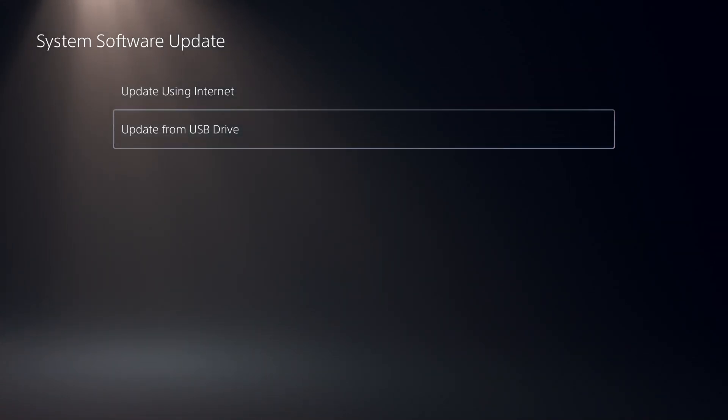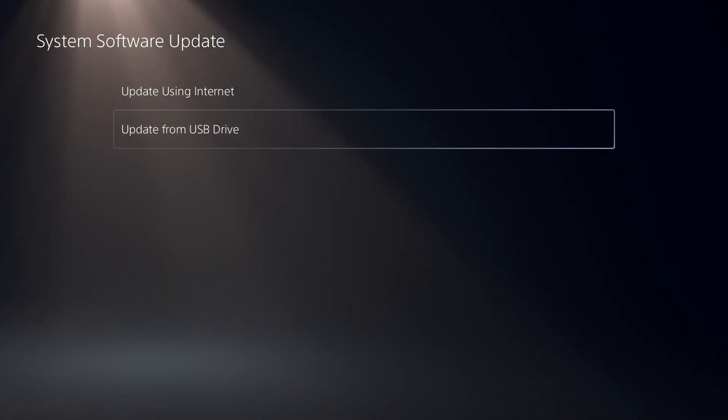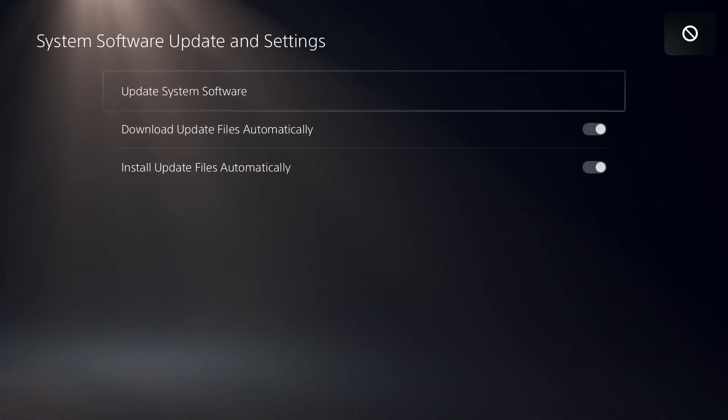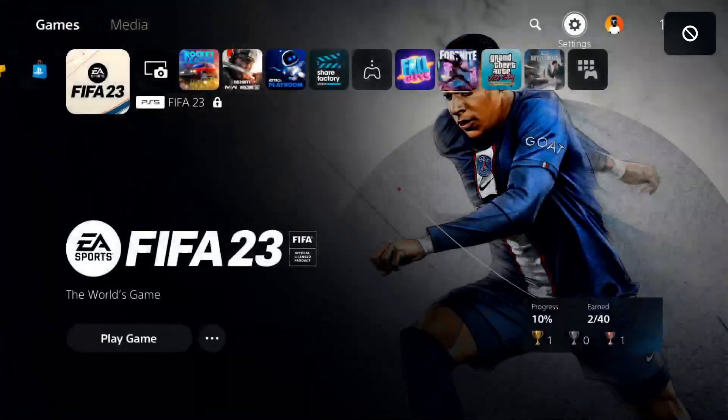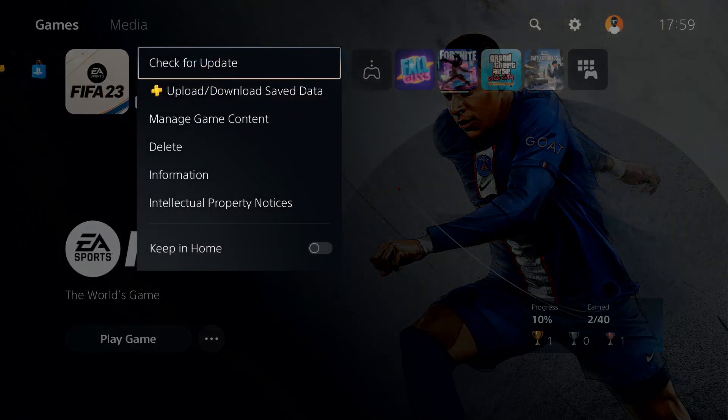There are two ways to update system software on PS5 and PS4: update using internet and update from USB drive. Just go ahead and update your system software to fix this issue. If you play FIFA 23 from Xbox you can use this solution too. Then go back to the PS5 or PS4 main screen, press Options on FIFA 23, select Check for Update, and make sure to update FIFA 23 to the latest version. That's the first solution to fix FIFA 23 crashing on all consoles, but if that didn't work, move on to the next solution.